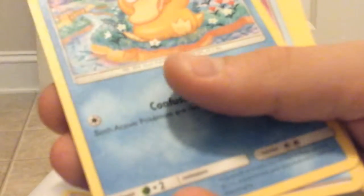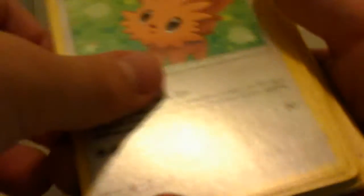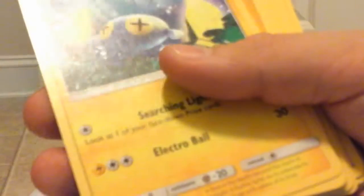Togedemaru again! Oh, Cytac. Nosepass. A Water Energy, a Water Energy, Lily Pop, Spiro, Hydro - I can't pronounce that. Prime Arena! Bond drawer, that's funny. Hew, Popplio, Cincino, Water Energy, Nosepass, Water Energy, Energy Retrieval.